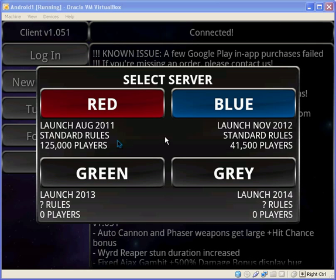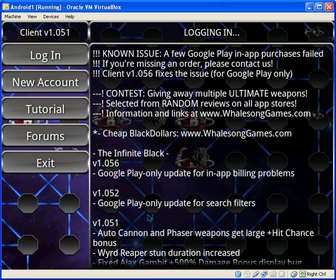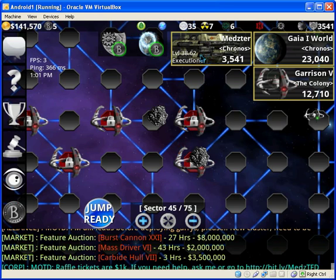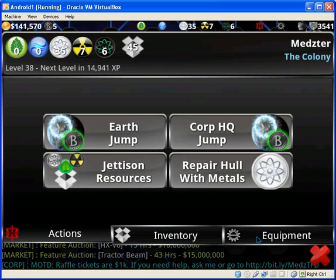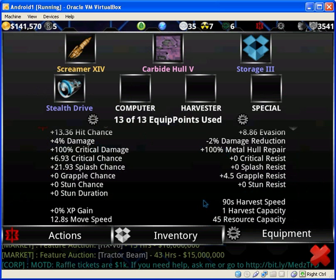Hey guys, this is Metz on Tib, and this is the third video in my Tib for Dummy series. Today we're going to go over what you see in the equipment tab, and this time I'm going to be using my main account. What I mean by equipment tab is what you see on your ship — so if I click here and then go to equipment, basically what these stats mean.